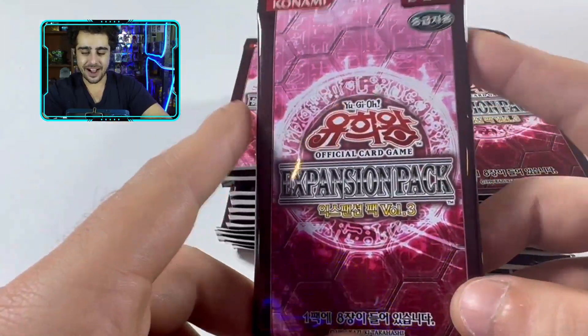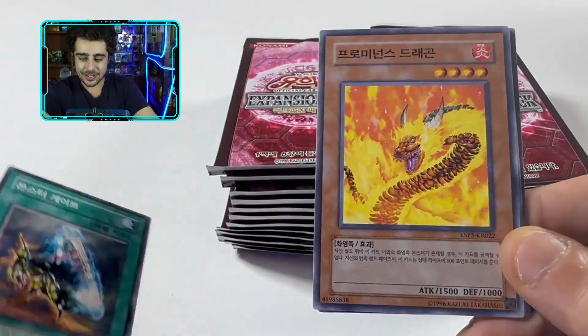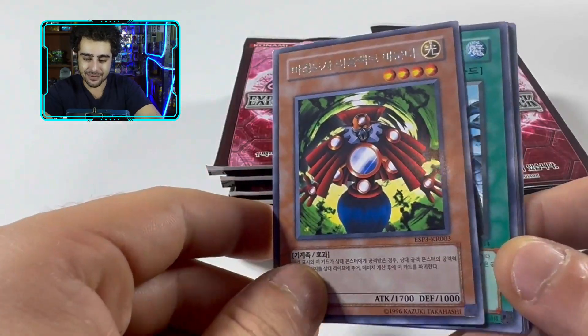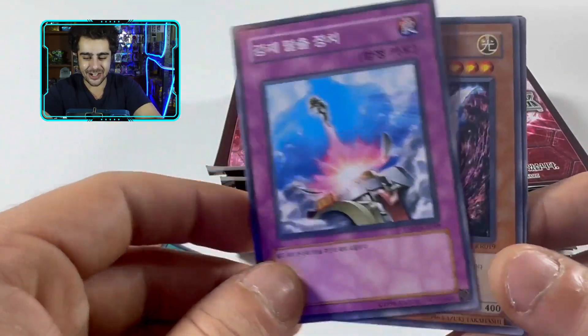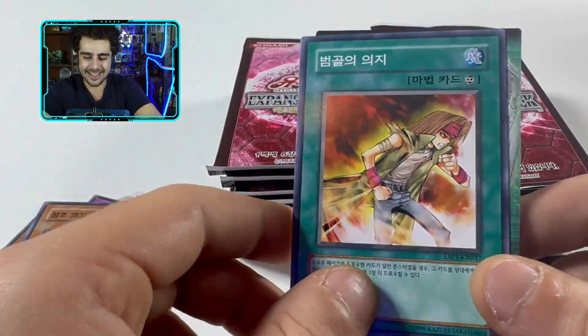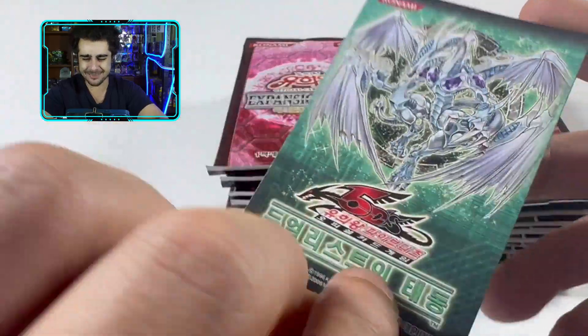There we go! Let's start this off, guys, and see if we can get one of these legendary gold rares. These cards have some gloss to them. Check out all this vintage — the Reflect Bounder, Burst Stream of Destruction. This is vintage on top of vintage right here! And look, we even got the Duelist Genesis promo card or something.